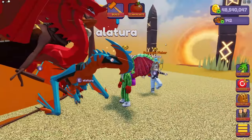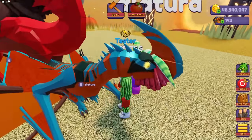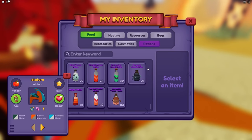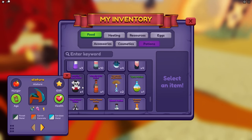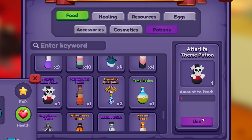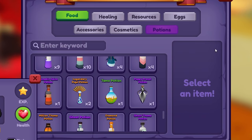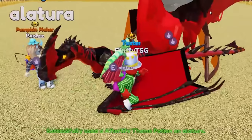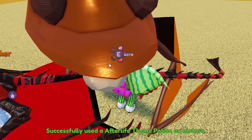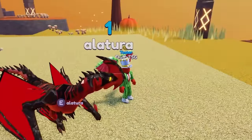The next thing we have to do for the Alatura is make it a cool color, and I was thinking black. There is one potion that does this really well, and that is called the Afterlife Theme Potion. This potion makes your dragon black and red, so I'm gonna use that right now. The Alatura — oh my, that looks good! I like the stripeys and the spikies. It's very spiky and stripey.